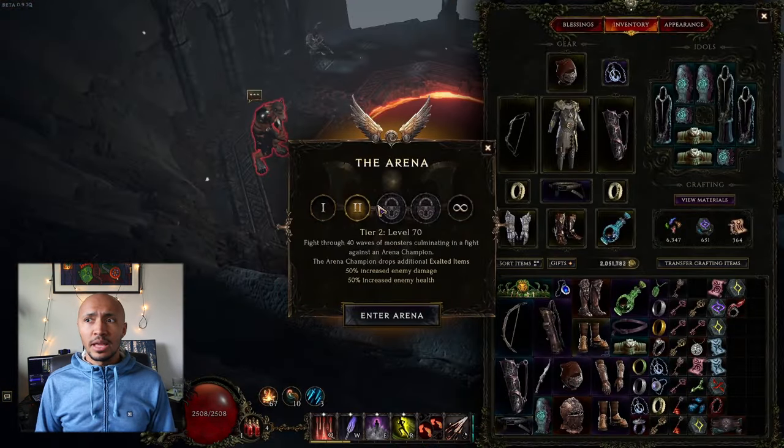If we had to rank the dungeons by usefulness and time spent, it's likely going to be Temporal Sanctum first, then Lightless Arbor, then the arena, then Soul Fire Bastion. And if we had to rank how fun each of these four are, it'll likely be the arena first, then Temporal Sanctum and Lightless Arbor tied for second, and then Soul Fire Bastion at fourth in both lists — they really need to buff it somehow. All in all though, every dungeon and the arena is a great time, and the dev team is definitely planning and probably actively working on new versions of dungeons and new endgame activities right alongside everything else. So look forward to that.